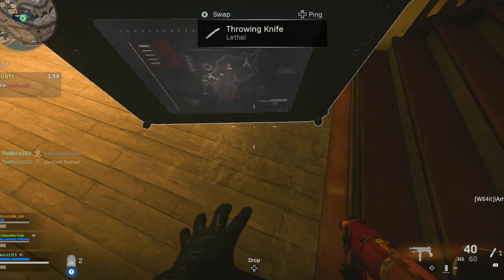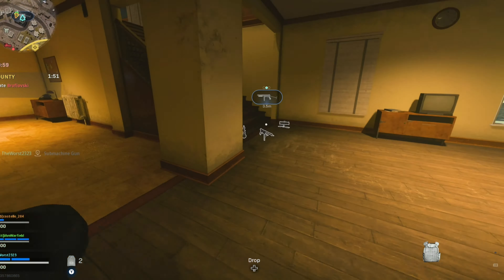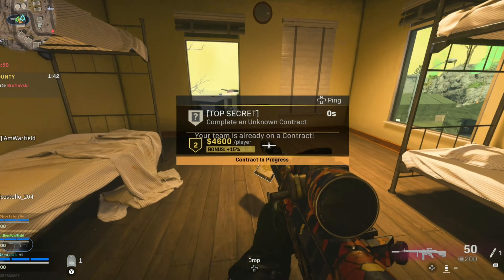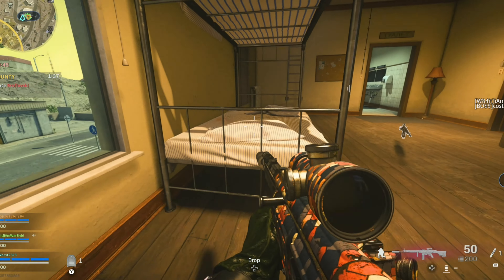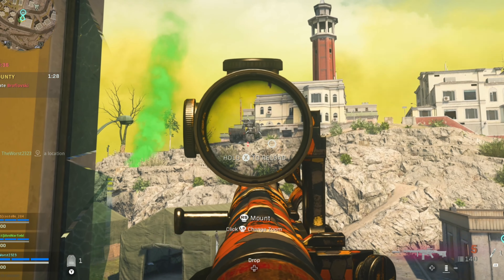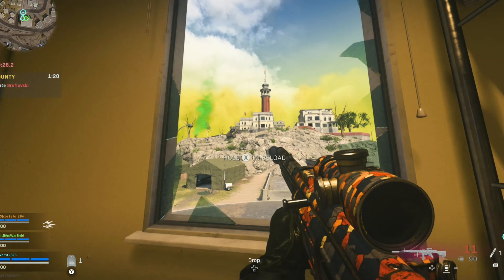Nice, keep moving. I need ammo — take him down. You need ammo? Mine has been activated. I'm hit, I'm hit. We're all here — what ammo do you need, Cory? Not sure — is it assault rifle ammo? There's 60 rounds, you got some. Thank you. I'm lighting this truck up. All right, I'm gonna head up.